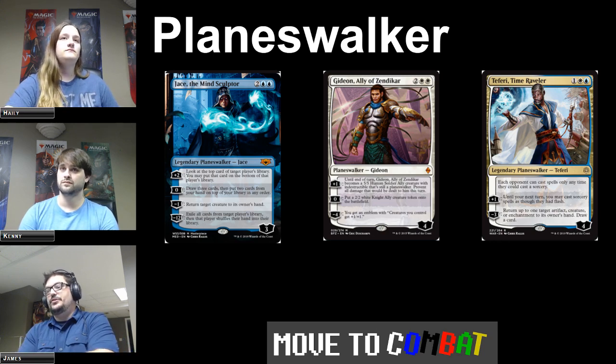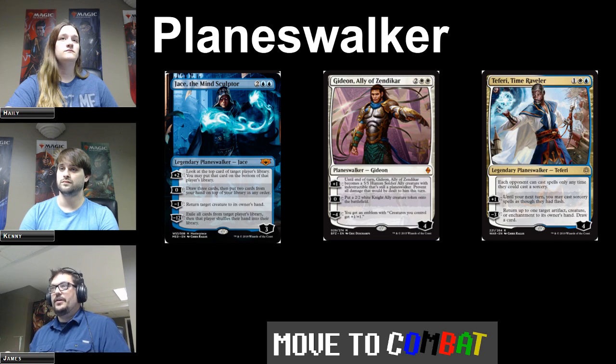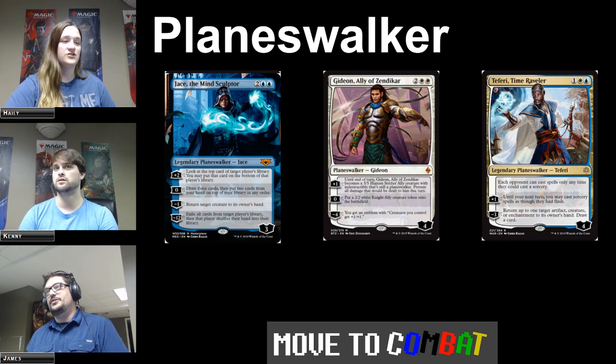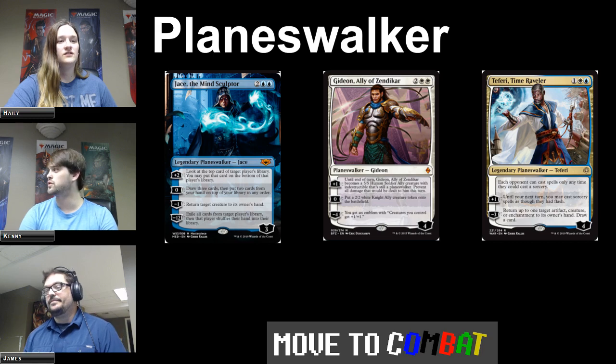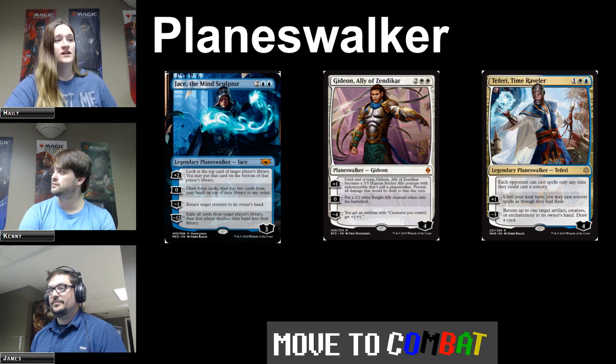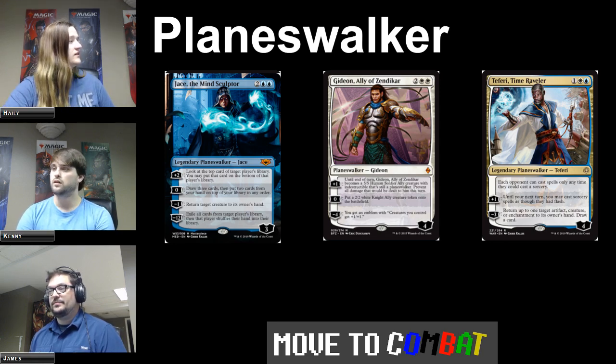An important point new players miss: you can only activate Planeswalker abilities during your turn at sorcery speed. Play them like every other permanent — I've seen many new players think you can activate them at instant speed on your opponent's turn, which is wrong unless otherwise stated, because there's a Teferi that can do it. You activate one ability per turn at sorcery speed and can do it each turn. Their loyalty acts as their life — when loyalty reaches zero for whatever reason, they die and go to the graveyard.